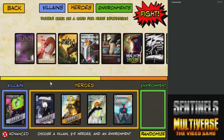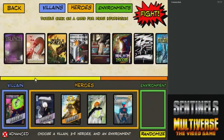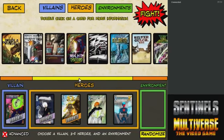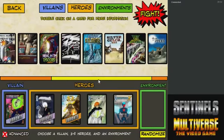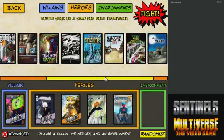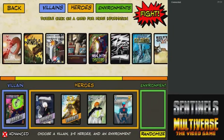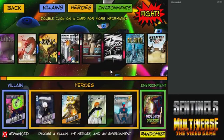As for the environment where we will be fighting Gloomweaver — hmm, let's go to Silver Gulch. Actually no, Silver Gulch is all projectile because of the gunman. Let's just go to the Roman Discord. This is a fun place with all its distortions and craziness, and it's also supposed to be where Gloomweaver's from, I believe. Alright, let's get started.